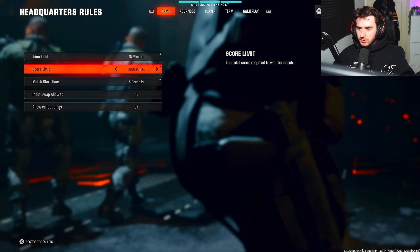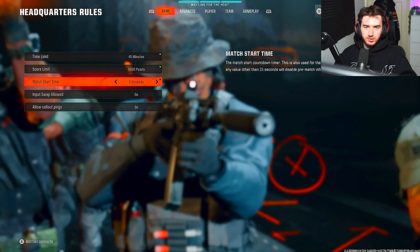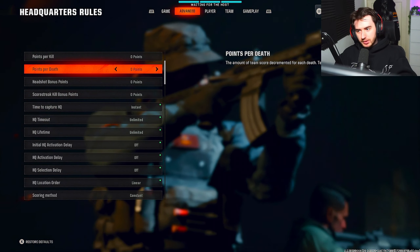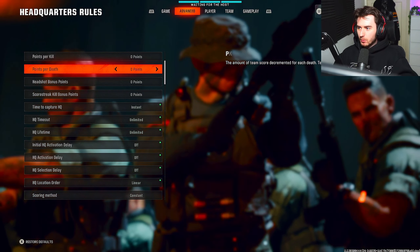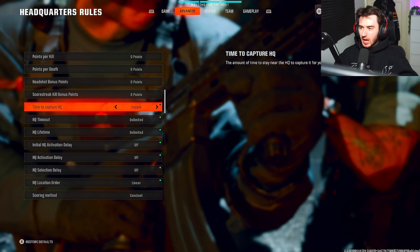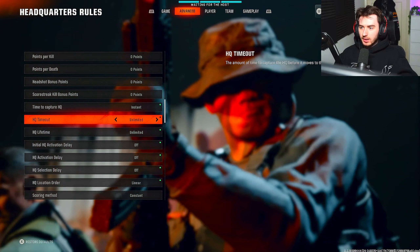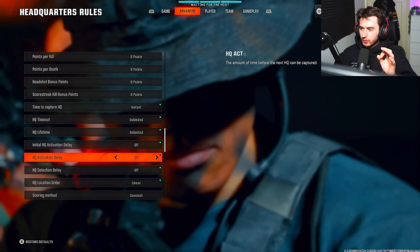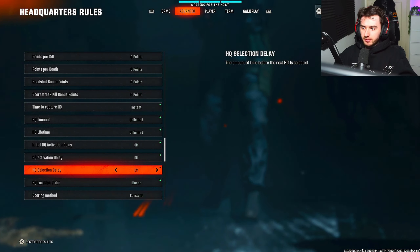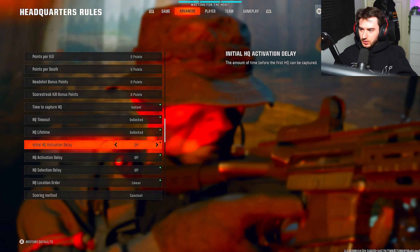First up we need to go into the game tab. We need to put the time limit on 45 minutes — normally you would put this on unlimited but that isn't an option. Then we need to put the score limit on 1000. Once again we would normally put that on unlimited but we can't, so we have to put it on 1000. If you're in this game trying to hit trick shots for a long period of time the game might end, but you can just start again — it's not a big deal. Match start time: 5 seconds, just to get into the game a bit quicker.